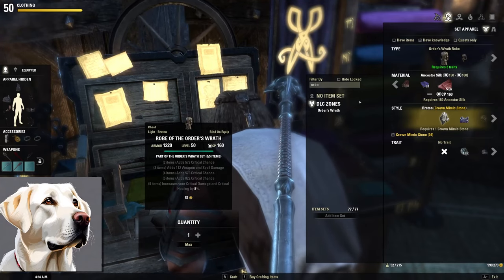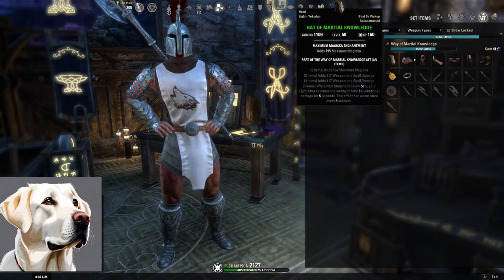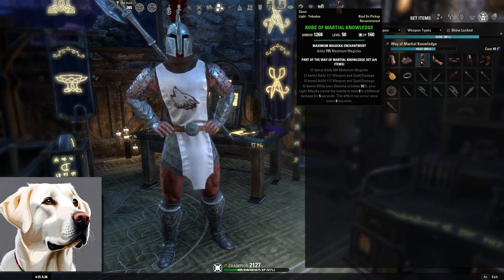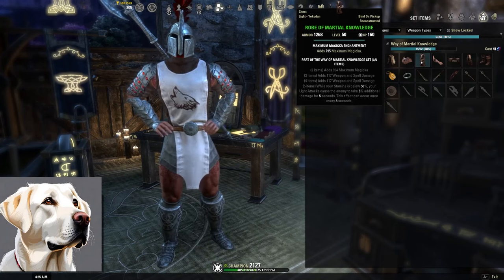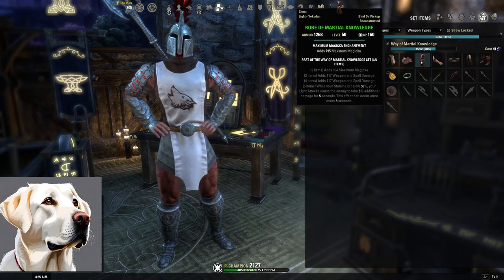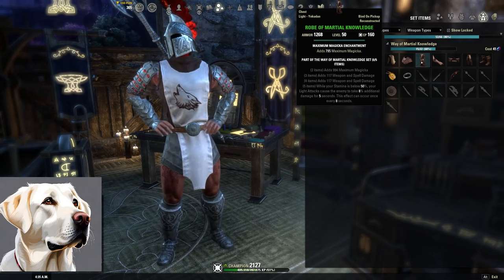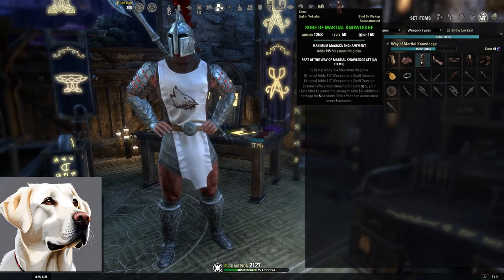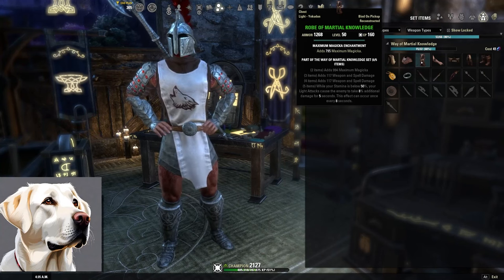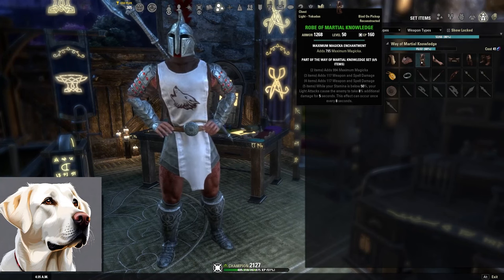Next set is an overland set from Kraglorn called Martial Knowledge. Two-pieces Max Magicka, three-piece weapon and spell damage, four-piece weapon and spell damage. Five-piece: while your Stamina is below 50%, your light attacks — remember, we're light attack weaving in between our skills — cause the enemy to take an additional 8% damage for five seconds. This is very easy to keep up, similar to the playstyle of Zen's Redress, where we're using light attacks all the time.